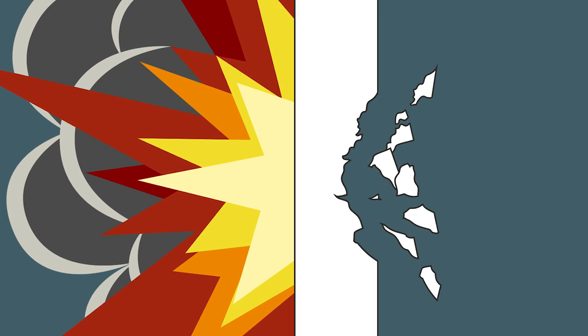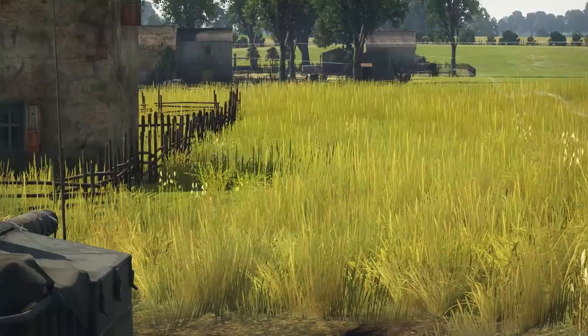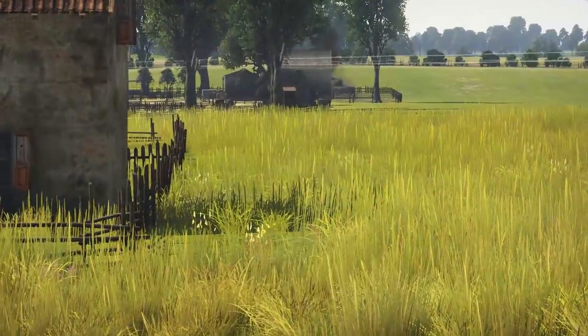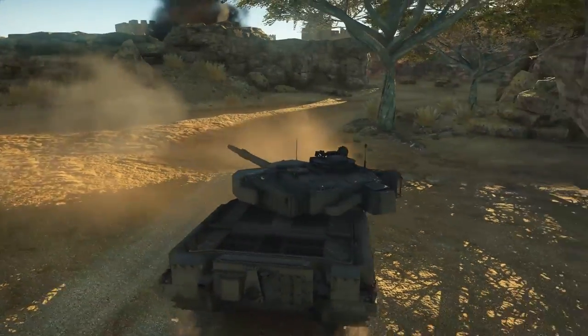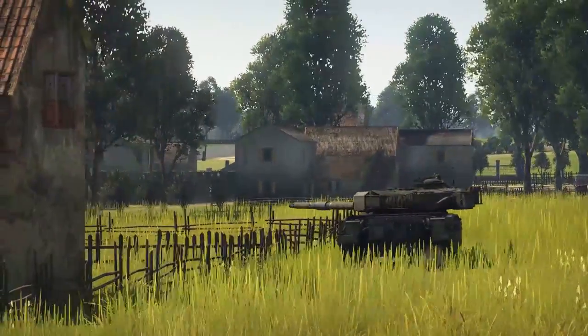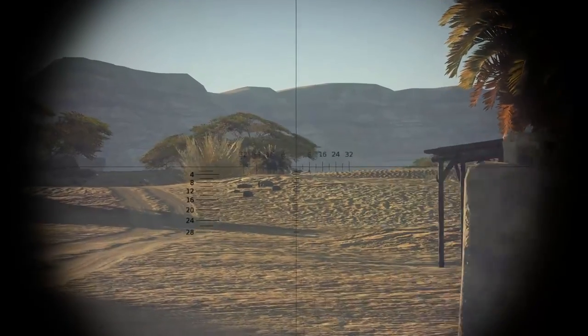You basically damage the equipment and injure the crew with fragments of their own vehicle. But this design has its flaws — while very effective against solid armor, HESH rounds are easily defeated by spaced armor or spall liners. As a result, HESH rounds have almost vanished from modern battlefields. But you can still use them in War Thunder, and they are as lethal as ever.